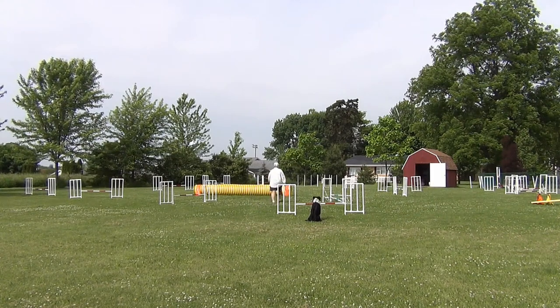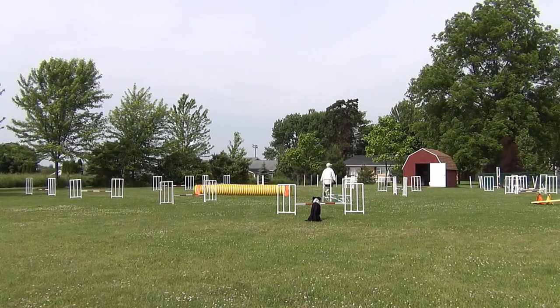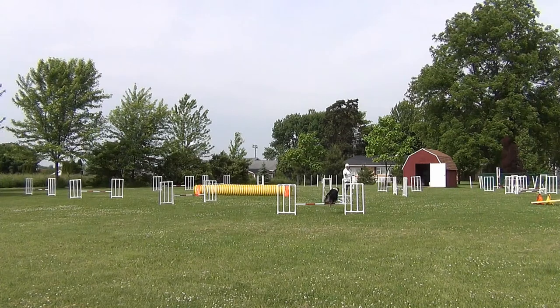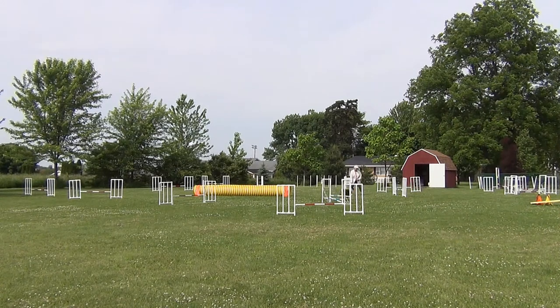Our first problem was getting the second jump. I didn't have a set of wings for the double, but even so I think I lined up pretty well. It's a straight shot over the bars to Willie's face, but he goes off to the side instead of taking that double jump. This time I lined him up at an angle to the left and he had no problem getting the double.